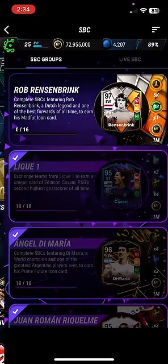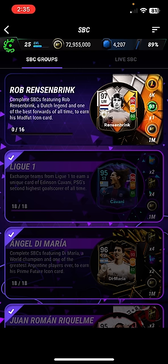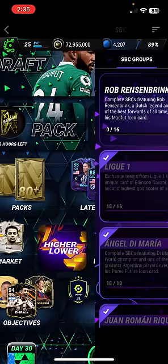Hello guys, welcome back to another video on the Pacebiz 21 channel. Today we have another SPC of Rob Resenbrink — I think that's his Manifold Icon card. It's actually come out pretty early today considering it's only 2:35; I think it came out at 2 o'clock, and it's normally meant to come out at 6, but listen, we'll take it any day of the week.